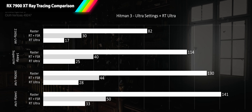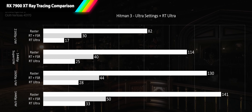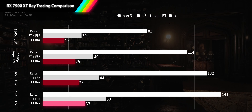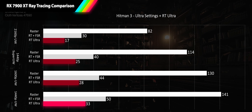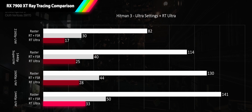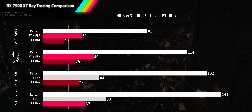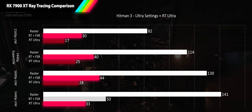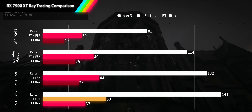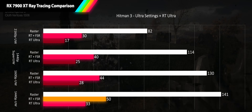Hitman 3 at ultra settings with ray traced sun shadows and reflections sits at the opposite end of the spectrum, with a brutal reduction to less than a quarter of raster performance, leaving everything but 1440p ultrawide at unplayable frame rates. FSR quality helps — 4K ultrawide sees an 83% improvement, and 1440p super ultrawide and 1600p ultrawide get 59% — but all three remain in unacceptable territory at 30, 40, and 44 FPS. Only 1440p ultrawide manages to squeak into acceptable range; the visual improvements are not worth the performance penalty.